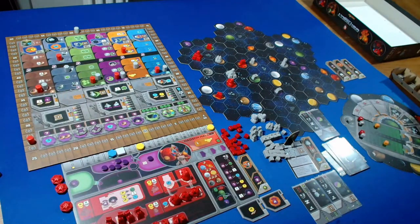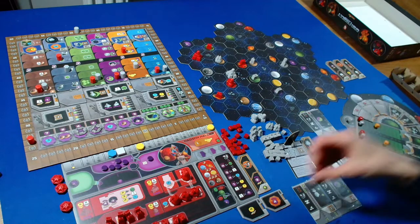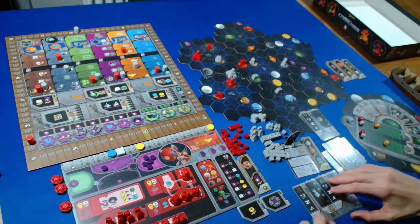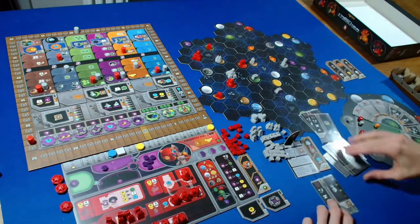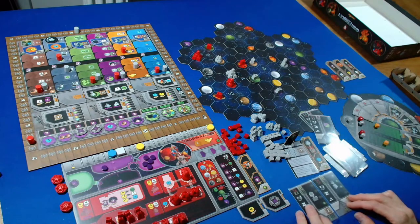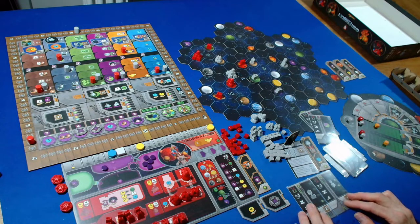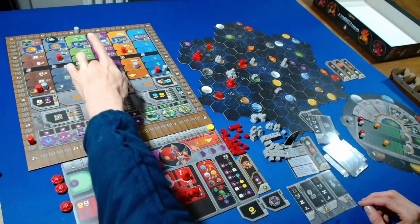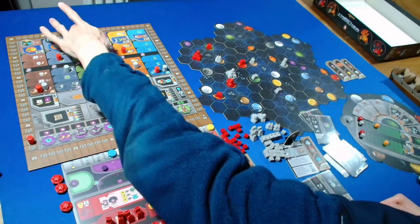I'll take our special action to cycle four power - cycling into ball three. The Automa then advances in a random research track, four from the right - one, two, three, four. They move up there and also get two points.